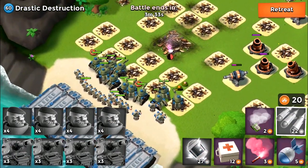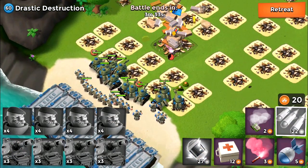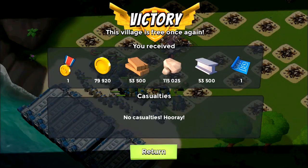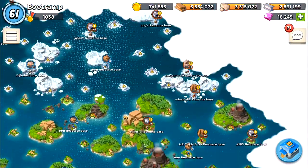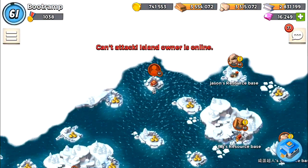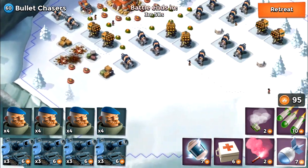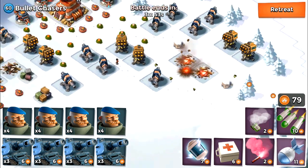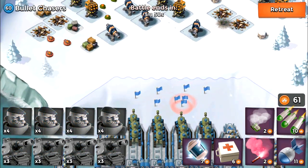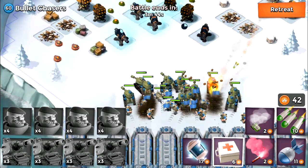Boom Beach is the thing, guys! Drastic Destruction just went down. I'm trying the real player base once again — he's still online. So I'm going to be attacking another NPC base: Bullet Chasers, with tons of rocket launchers and cannons. It's going so fast. I'm taking out my tanks and grenadiers, basically shocking the rocket launchers and cannons in the middle of the map.